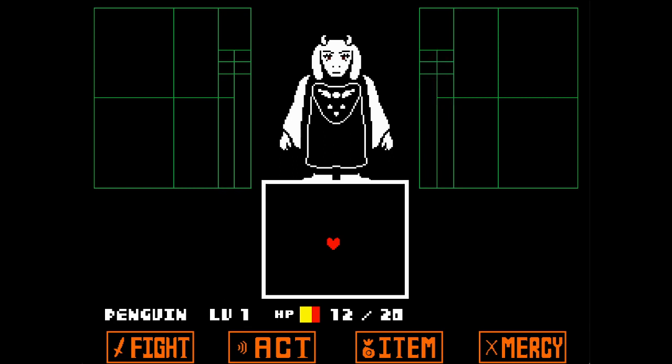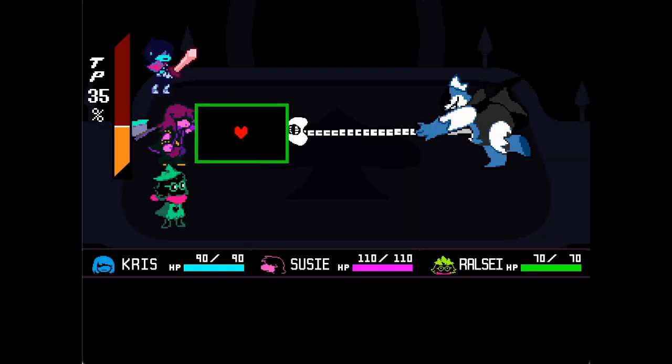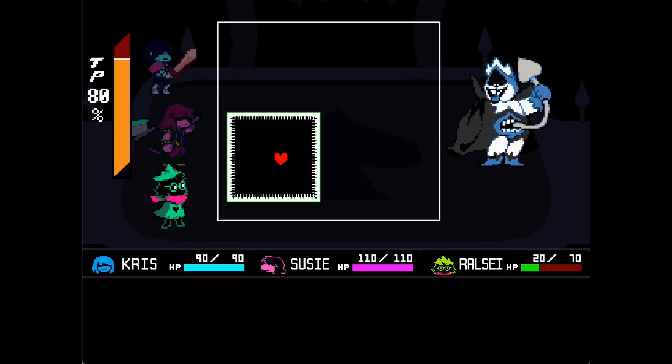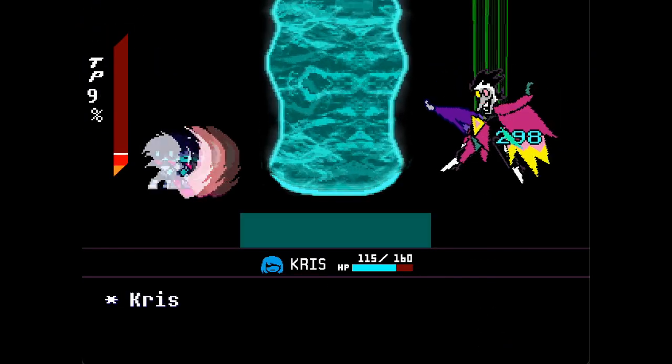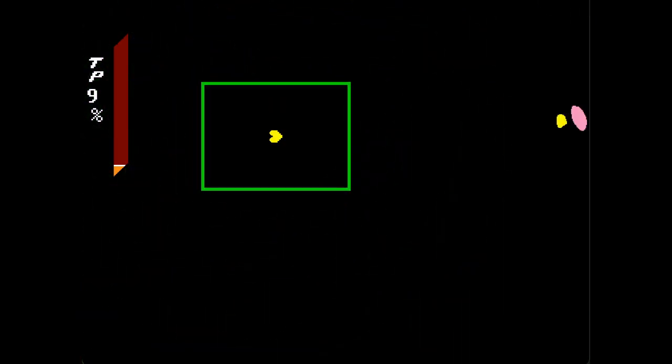Strange. In both games, the enemy can distort the dimensions of the box depending on the attack they use. Some enemies even move the location of the box during their attack. Jevil even makes it disappear entirely with the Truant Neo Chaos attack. Spamton Neo expands the box beyond the barrier of the screen, and then spawns a new one for his Power of Neo attack.